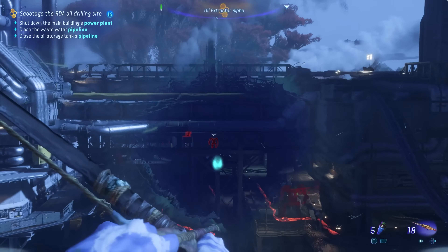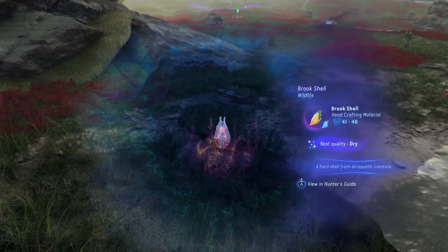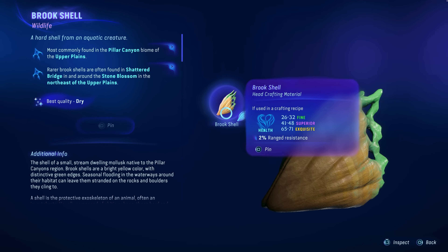Your Navi Senses, which helps you navigate through the world of Pandora, has been improved. Harvestable material stats now display all skills and buffs when viewed in the Hunter's Guide and when inspecting with your Navi Senses. This allows you to plan for the perfect gear.